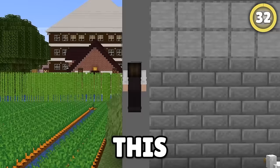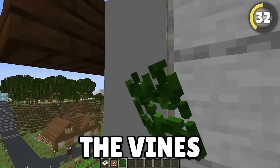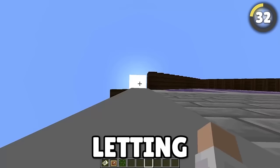This sneaky hack lets you hide vines under item frames, which you can then place maps or paintings over. The vines are hidden but still work, letting you climb them like invisible ladders.